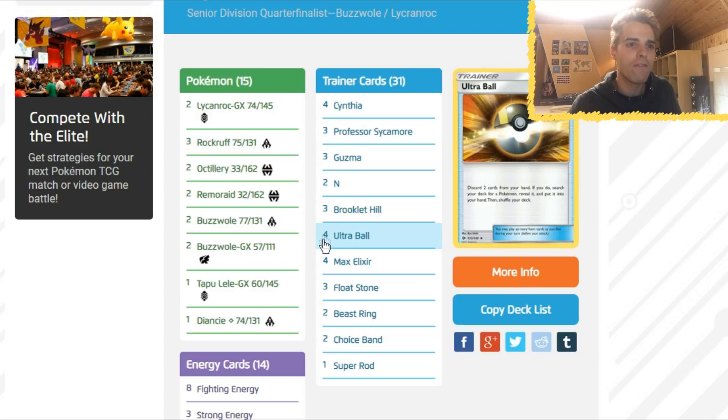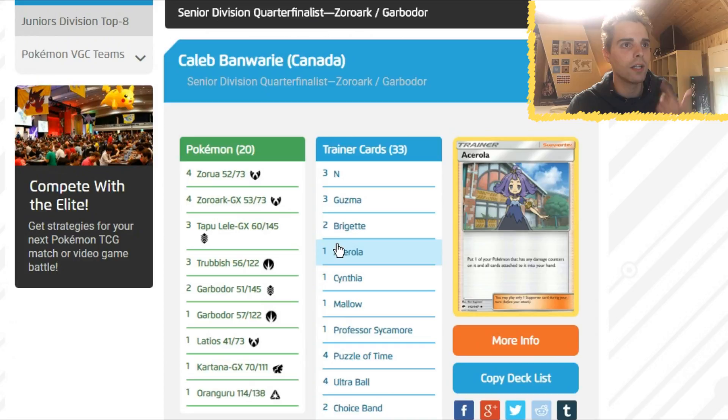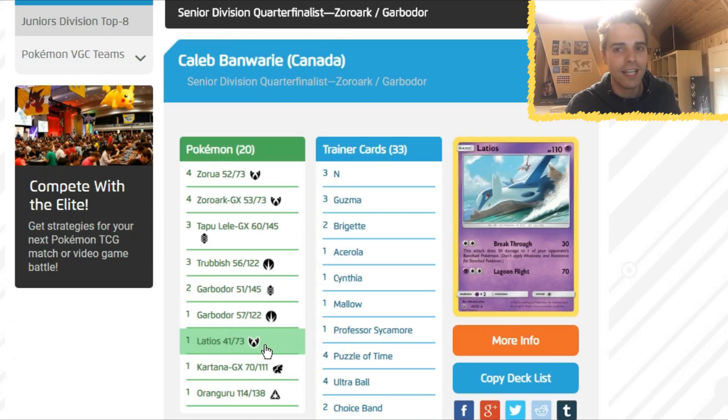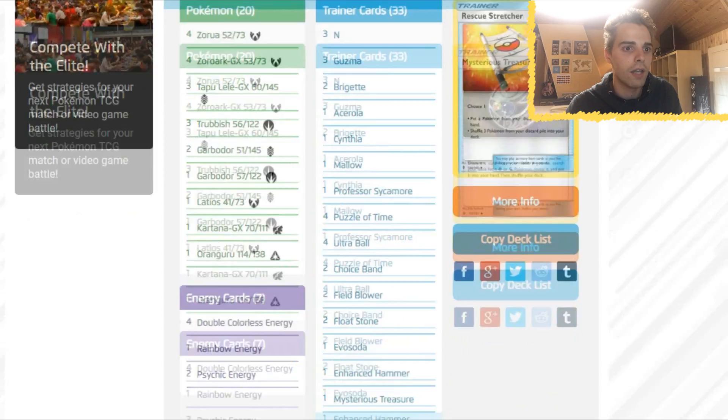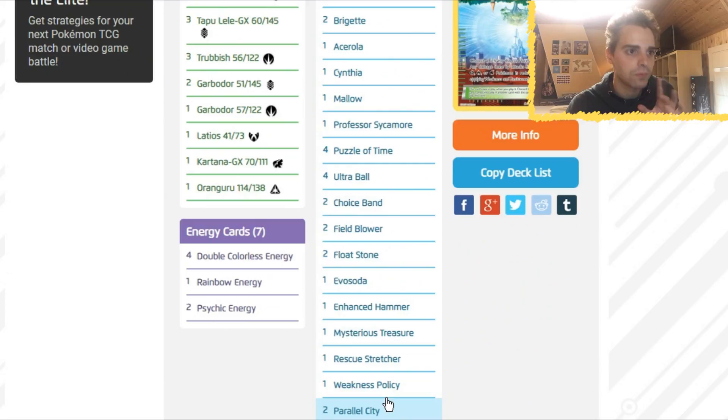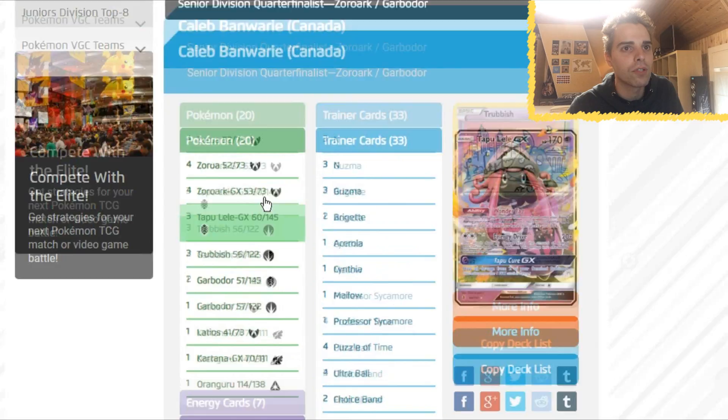Sixth place: Kalab Benwari from Canada — Zoroark Garbodor, with Kartana, the OP GX card that gets rid of special energies and can rely on Blade GX. There's Latios in this list, and Mallow is also in here. One Mysterious Treasure, and notably a Weakness Policy — a nice inclusion since a lot of Fighting was around: Buzzwole, Lycanroc, and even Zygarde. So Weakness Policy was definitely necessary for Zoroark to survive.